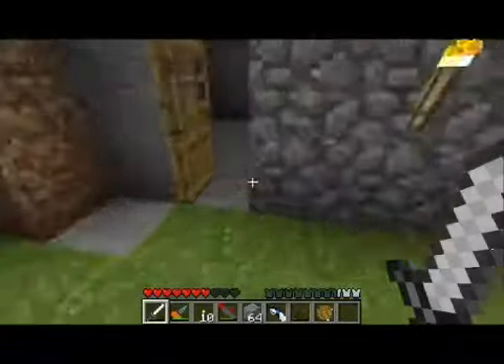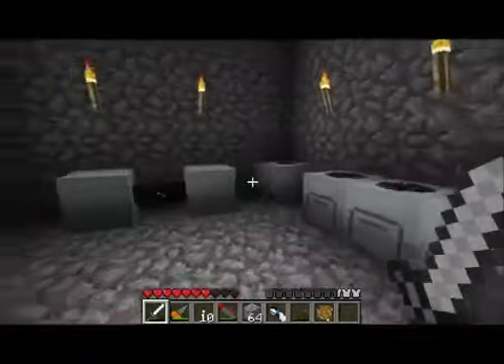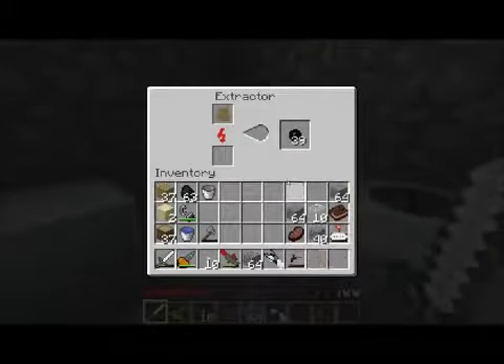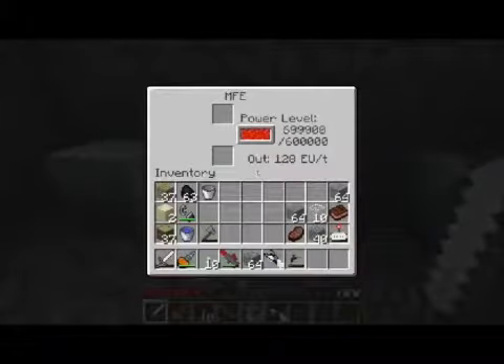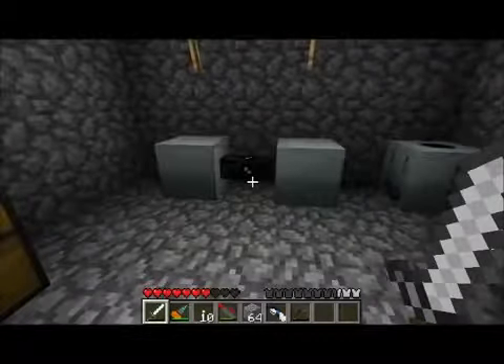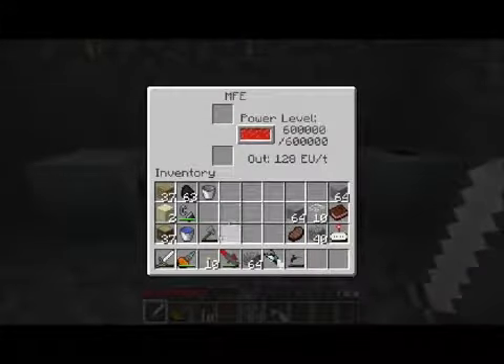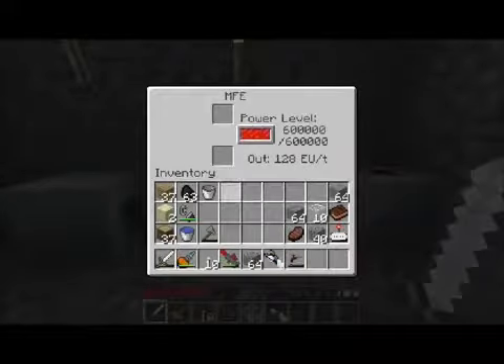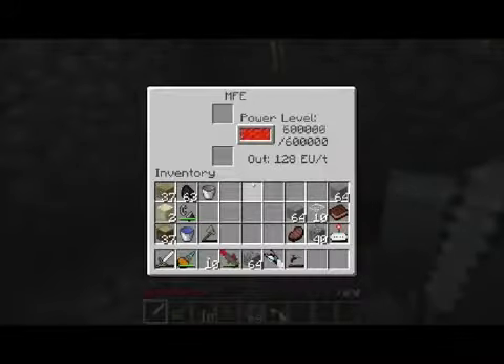I'm probably going to need to relocate all this good stuff that I got in here into my house somewhere, somehow. To do that, I'm probably going to build some more energy storage units. You can see these guys are actually both full. So how am I going to move all this energy inside? Those energy crystals that you've seen recently are only going to hold 100,000, so I could build 12 energy crystals. That would take a long time to fill all up, and be kind of a nuisance.